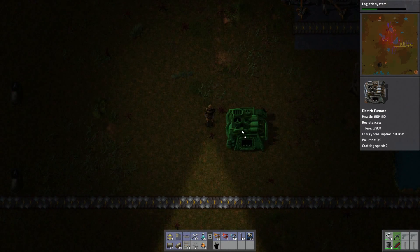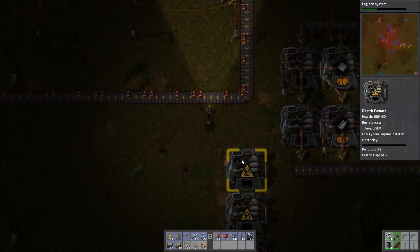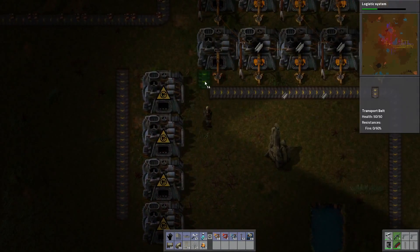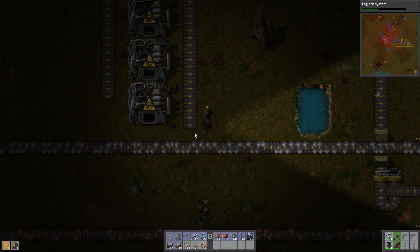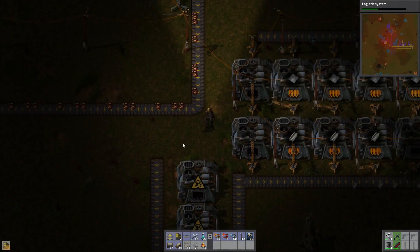I don't want to go too far down. I might as well just go right next to it. What is that amazing machine? All right. So we're going to send ore down to here, and then he's going to output to right here. Close an electric furnace. Need some more underground belts. And Eliana comes in.